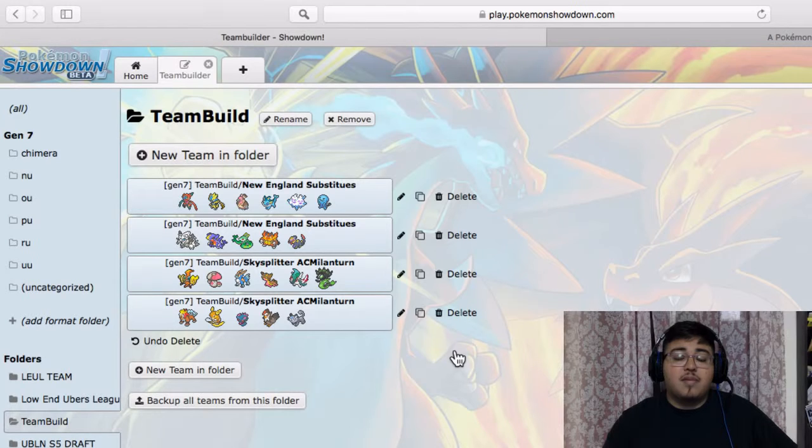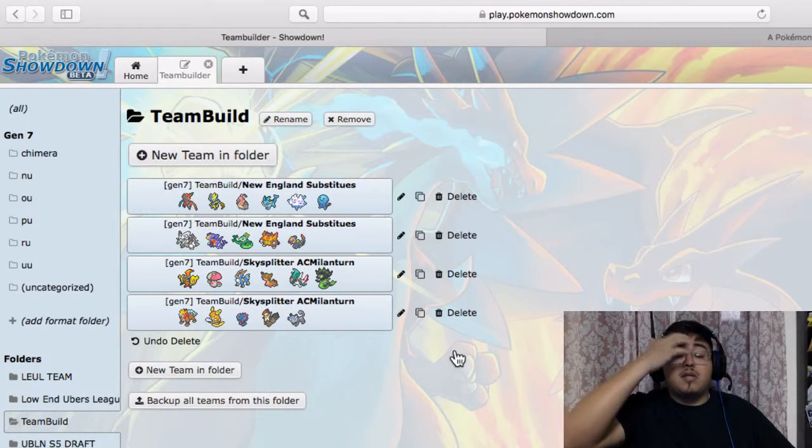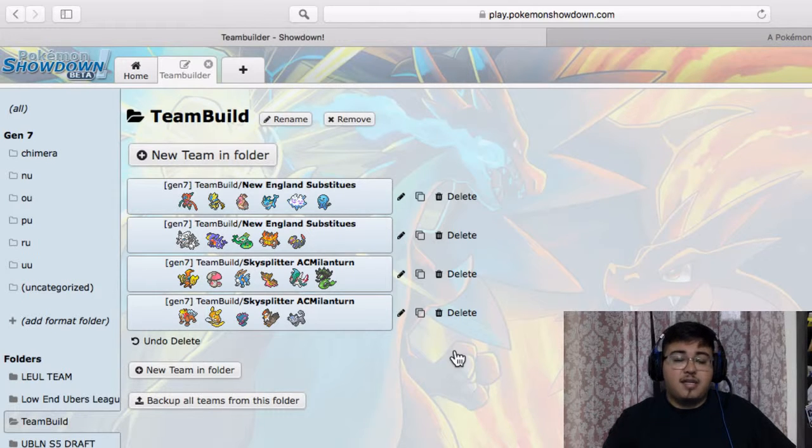Gastrodon is the bulky defensive mon — especially specially defensive, Water/Ground type. He also has Mega Gallade — the beast. It's in the top tier, super fast, hard-hitting, great coverage, so I definitely expect him to bring it. It has Swords Dance or Dragon Dance, Thousand Arrows, everything. So the top six is what I'm expecting.